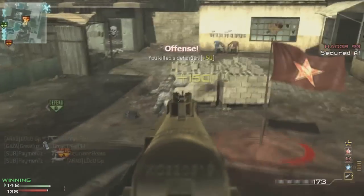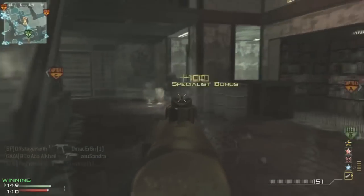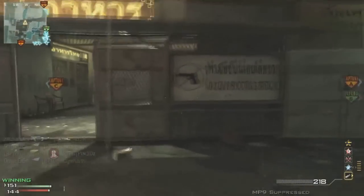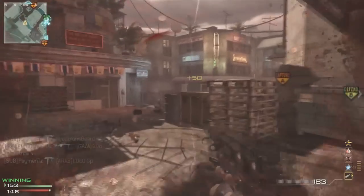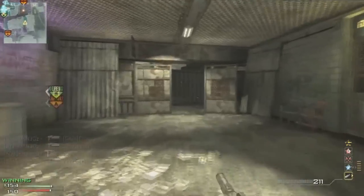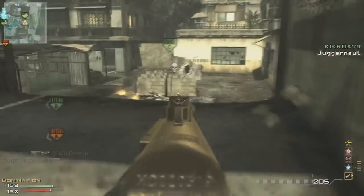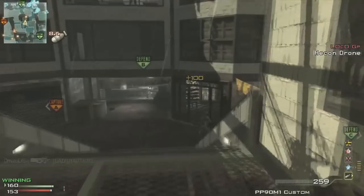You can also play the objective while doing this — I go back and forth defending flags. Right now I'm not hopping on C flag because I know they're spawning there and my teammate is running a stealth bomber over it, so I'd probably get stunned. I switched to the MP9 down that hallway because of the longer distance — that's why I recommend the secondary so much, it's very overpowered. Always run stalker on this map because there are a lot of strafing points.